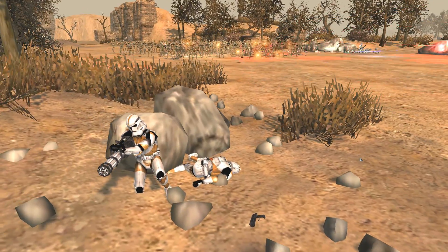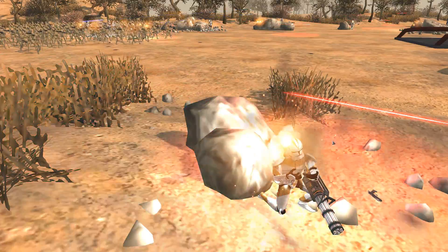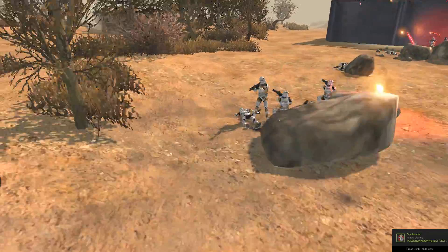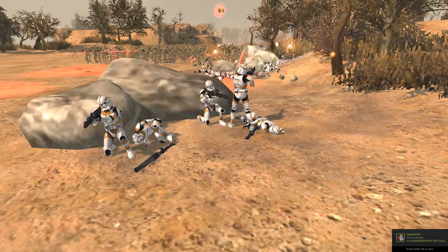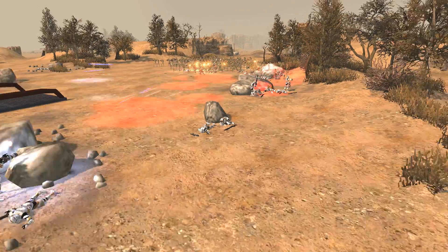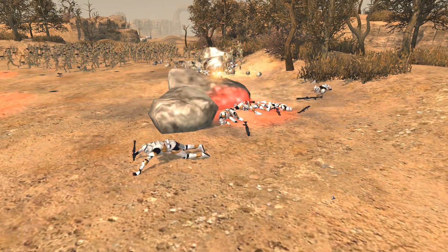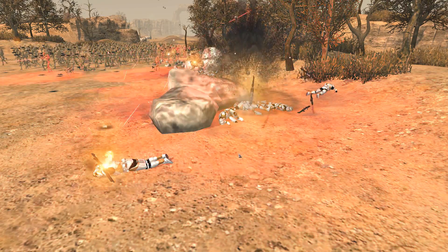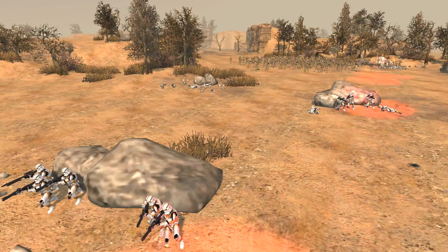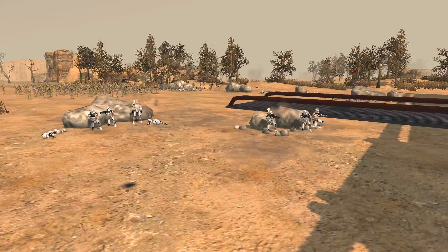We've got a chaingunner over here — if he can pop up and get some killer shots off he would be good, but he's just getting kind of sniped in the back of the head right now. He went down without even putting up a fight. The droids are just sort of blitzkrieging over here, really just going for it. They've got grenades going off now. This is not looking good for the clone troopers. We're seeing more and more deaths on the outside. Looks like the clones have ducked out of cover, so they are dead now.